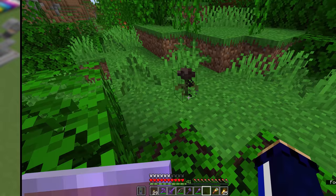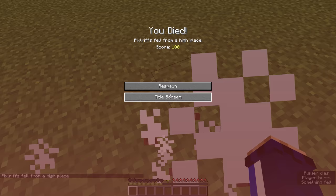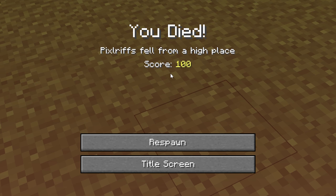What is the Minecraft score based off when you die? The score shows the total amount of experience you've collected since your last death. This also counts experience you've spent on enchanting or repairing items, so it isn't just based on how many levels you had when you died.